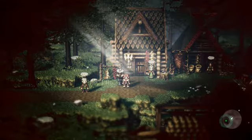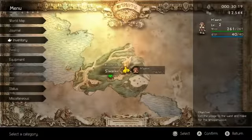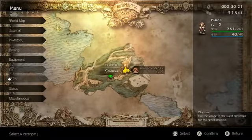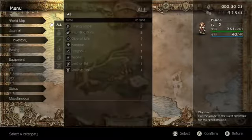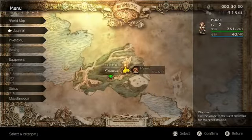Hi guys! Welcome back to more Octopath Traveler. We're still with Honnet. Here on the menu there's a whole lot of stuff we can't really do anything with yet, so don't worry too much about that. We can look at our inventory — we got a little bit of stuff. We can break it down pretty easily.